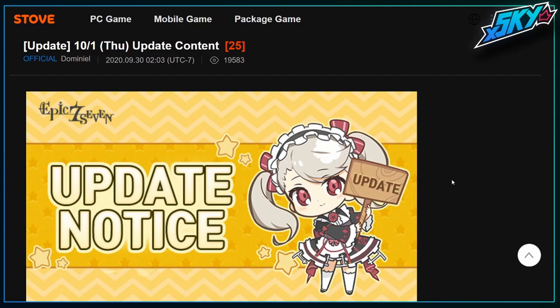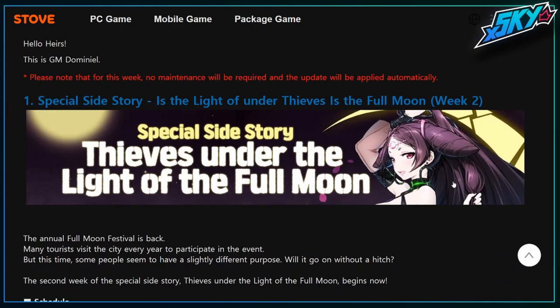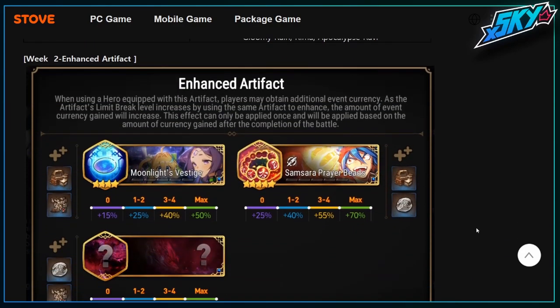Hey, what's up guys — October 1st update. New side story this week, part two of it actually — 'Under the Light of the Full Moon' again. This week's side story currency is Tokens of Life, like always, just standard side story stuff.